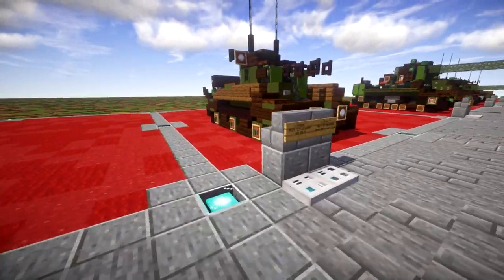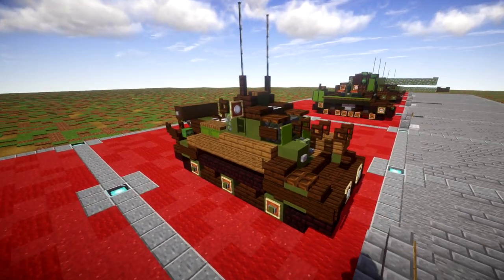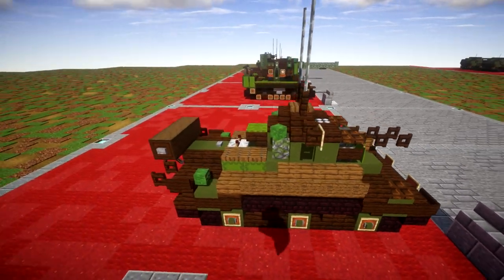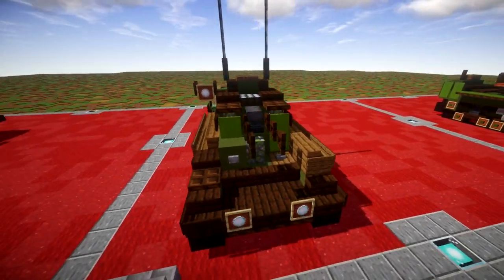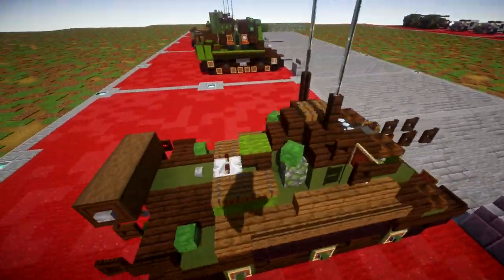Our next tank down the line is the A15 Crusader AA Mark II — basically an AA vehicle built on the chassis of the Crusader tank. Really like the design for it, a nice little AA vehicle overall.